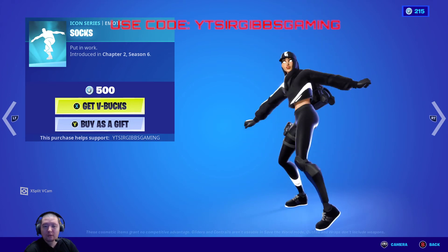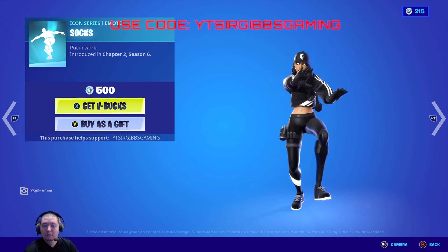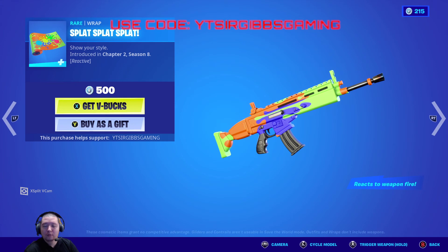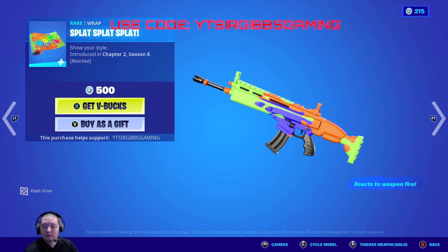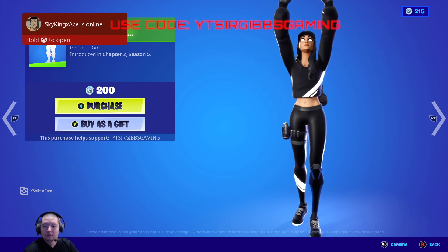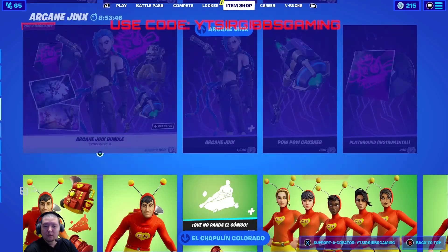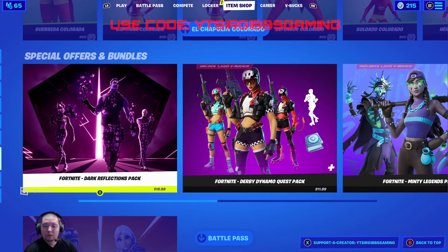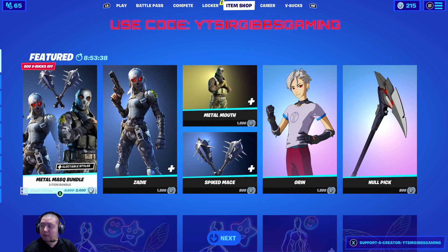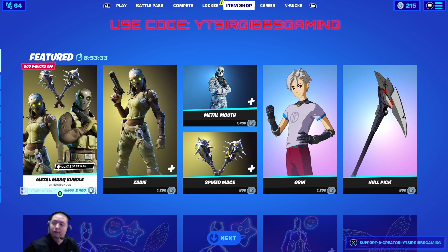The Socks emote is 500 bucks. Can't hear it because I got it muted for copyright infringement, unfortunately. Eyesbreaker is 500 bucks, the Splat Splat Splat is 500 bucks, and On Your Marks emote is also in the shop. And that's pretty much it — that's the item shop for today. Make sure to hit the like, notification, sub, and comment, and we'll see y'all guys later. Have a good day.